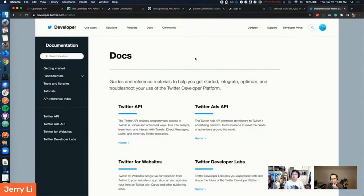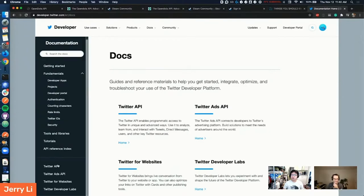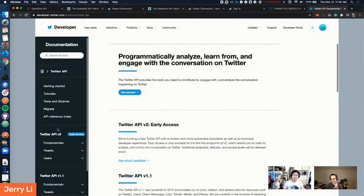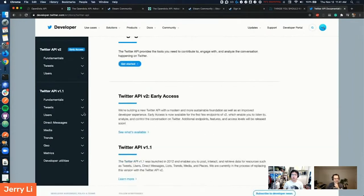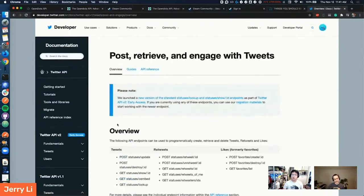Right now we're on the Twitter Developer docs page. We've got to go into the fundamental Twitter API. Their V2 API is still in early access so it doesn't have all the calls — we'll have to use their V1.1. We actually did a stream where we explored their V2, and for now it's mostly about search and resurfacing stuff, not so much about posting. But they're getting there.